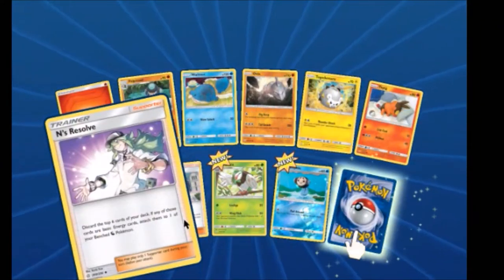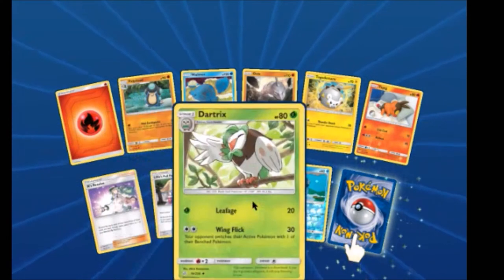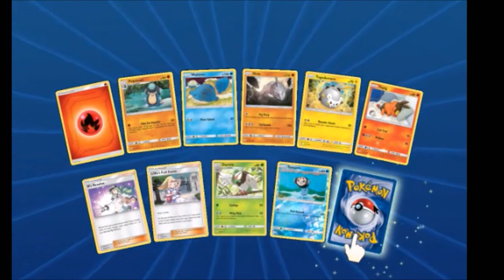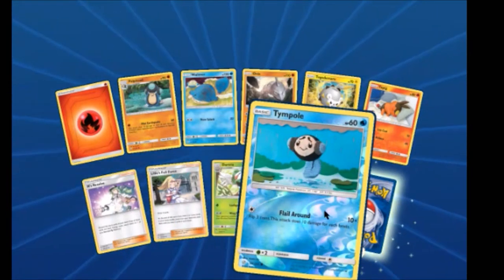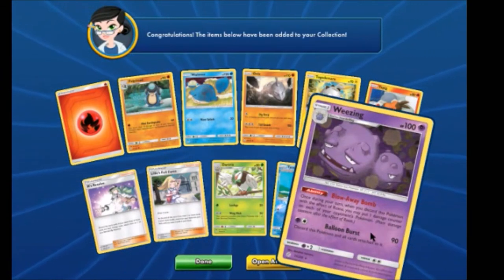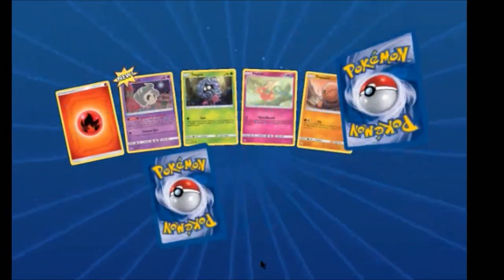Lillie's Full Force — she's cute. We have a Dartrix, another Typo, we have this in Reverse, and Weezing. Weezing! And Weezing is actually a really good card that goes with Roxy.